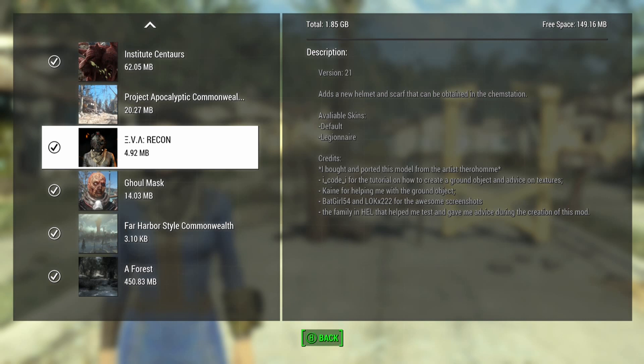We're gonna look at the EVA Recon mod. The first one looks more like Japanese katakana to me, but anyway, I'm supposed to be looking at this. It adds a new helmet and scarf that we obtain in the chem station.